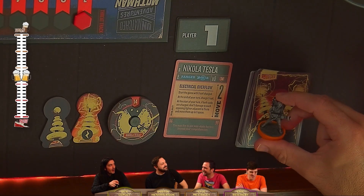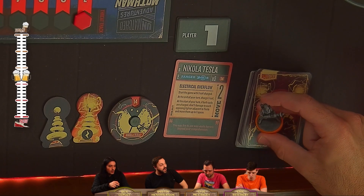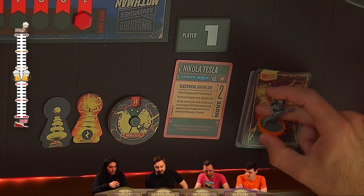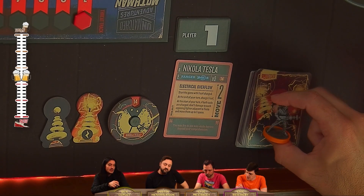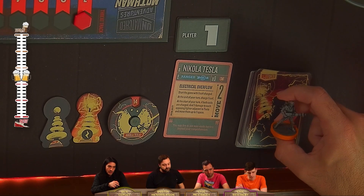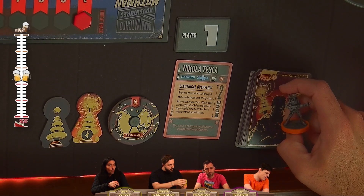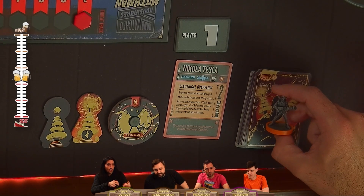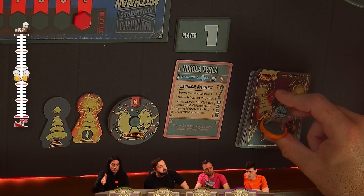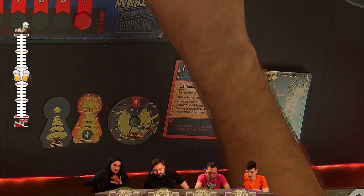You have the ability to charge these coils and spend them down — kind of like Beowulf's rage — to do all these really cool effects. It might behoove you to keep your coils charged though, because at the start of your turn any opposing fighters adjacent to you get zapped for one damage, and you have the choice to move them up to one space away if both coils are charged. At the end of your turn you can always charge one coil, and schemes can let you charge more than that.